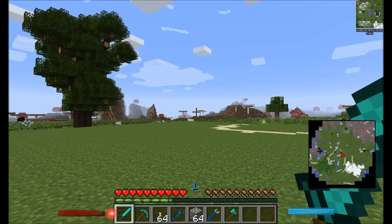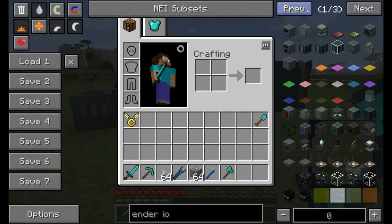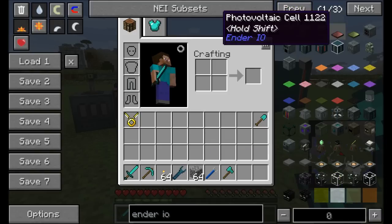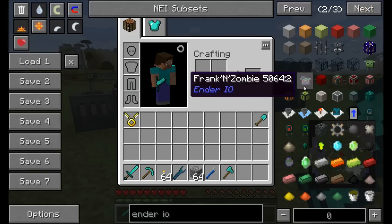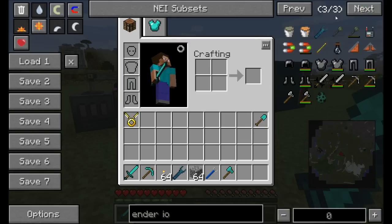Hello everyone, this is Direwolf20 and welcome to a brand new mod spotlight on Ender IO - a mod that a lot of people have requested. It can do a lot of cool stuff. I started playing with it and said yeah, this totally deserves a mod spotlight. Ender IO is based on an ender power style system with a bunch of different machines, cool gadgets, and some pretty cool looking blocks.